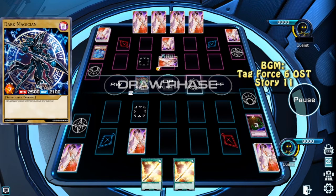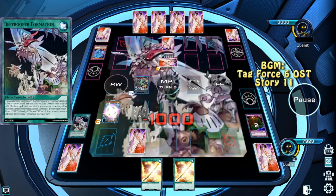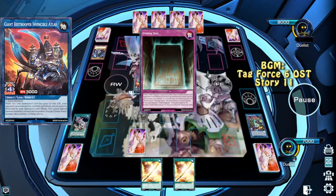The opponent summons a Dark Magician, we Floodgate it, he sets a card and passes. Then we use our B-Trooper Formation to bring out Scout Buggy, get a Scout Buggy from the deck, go into Invincible Atlas, and start sweeping.